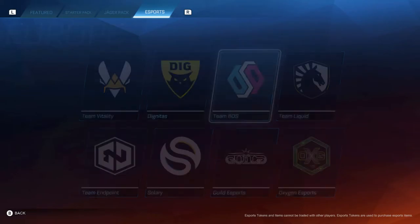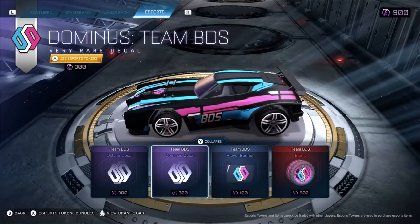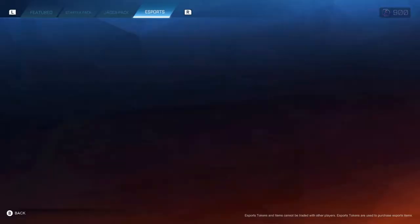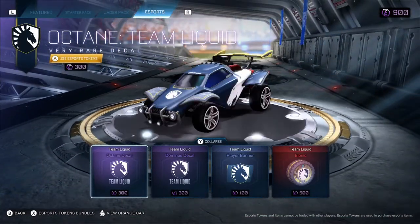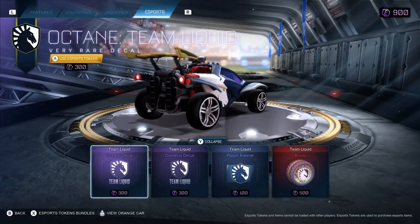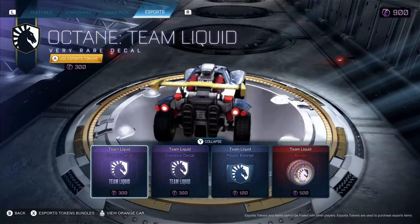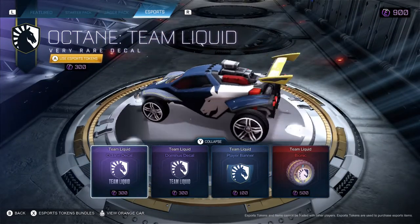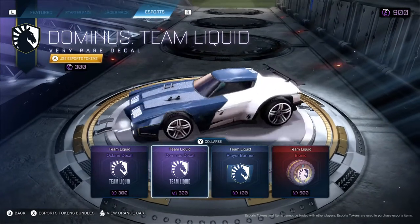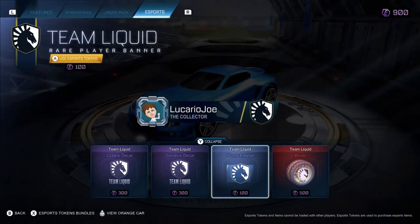Moving to Europe: Team BDS — very nice. I love how most of these are mostly black with just a bit of colour. Team Liquid — I like the horse logo, looks like a knight chess piece. Then Team Veloce on the Octane — the car was blue and the spoiler was black, and it looks so cool. I love how the spoiler is a different colour. Team Veloce also has a yellow spoiler with a blue car — amazing. Then the Dominus with a black spoiler. There's the banner and the wheels.